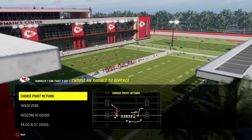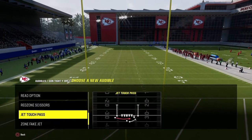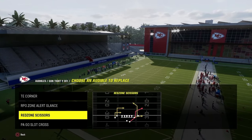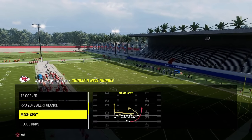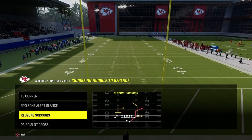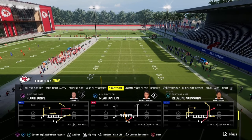The audibles for the tight Y off mini scheme are: the tight end corner, which is one of the main plays in this offense; inside zone, which I'd replace with either the read option or RPO (RPOs are really effective to have in your arsenal); PA go slot cross; and red zone scissors. The best bang for your buck in the back slot is probably the red zone scissors play. Our base play, the one we come out in pretty much every time, is flood drive. It's an incredible power play and really makes this offense tick.